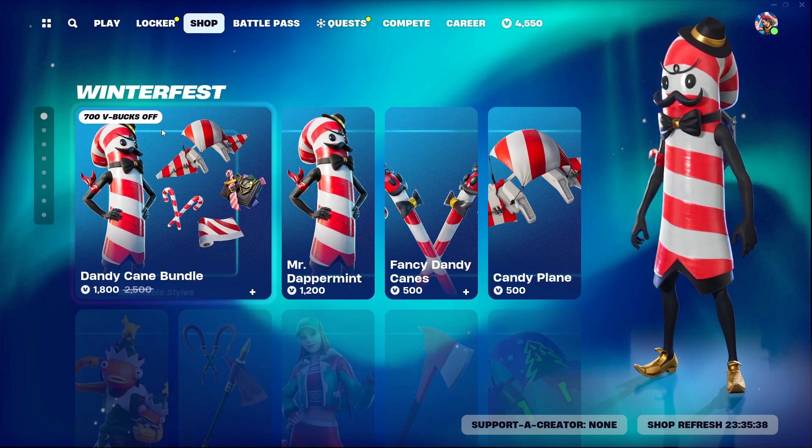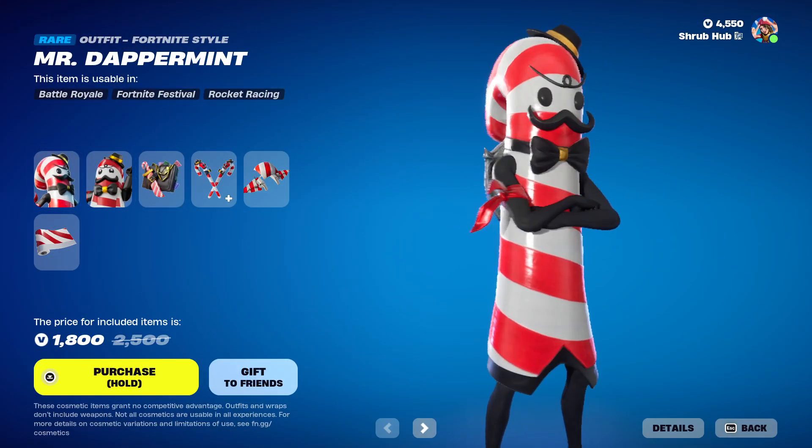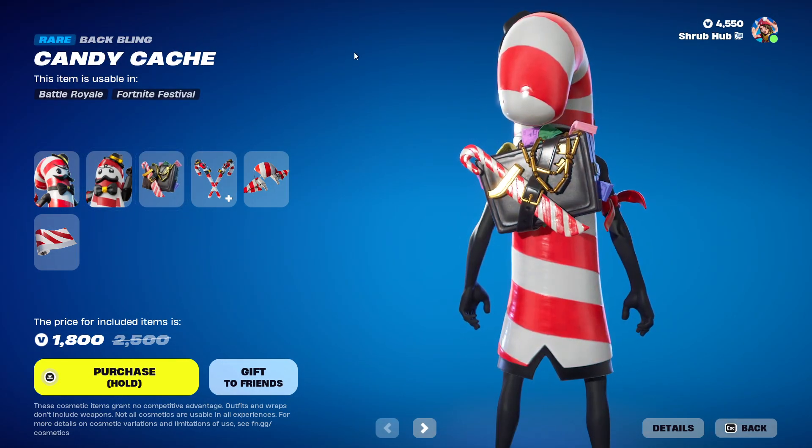First we have the Dandy Cane bundle. We have the Mr. Dappermint skin from chapter 2, season 5. He looks pretty nice — this is a leather version. And he comes with the Candy Chee battling.